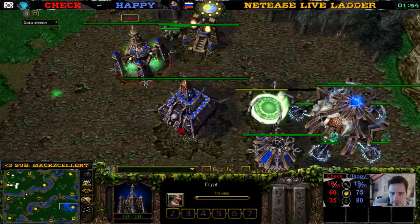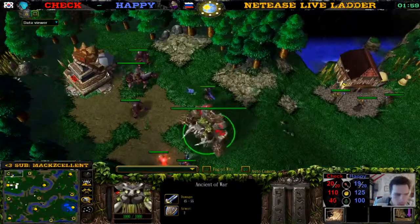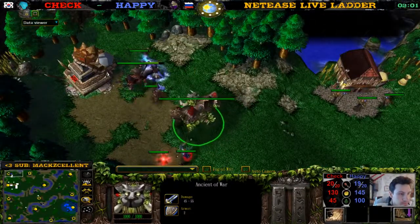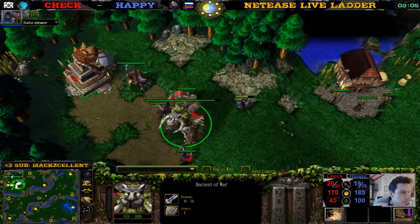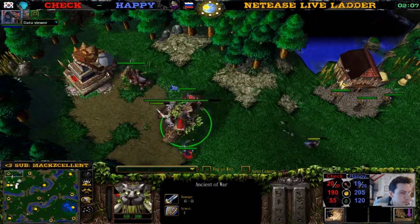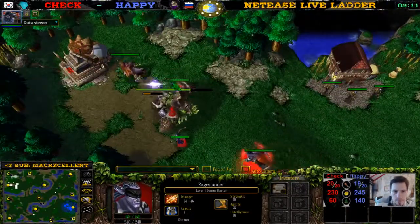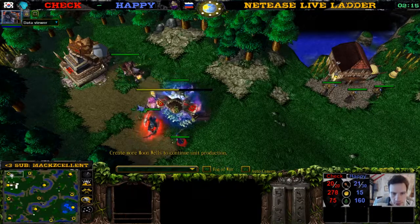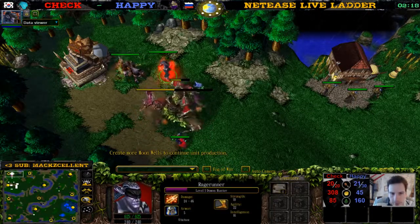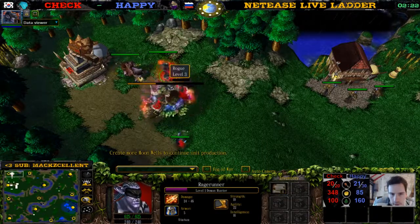Here we have a Death Knight with some Ghouls. Over here we have a Demon Hunter, we have some Archers with an Acolyte. Demon Hunter is out. Create more movement. This Rogue is going to die. He picks up the Manual of Health.